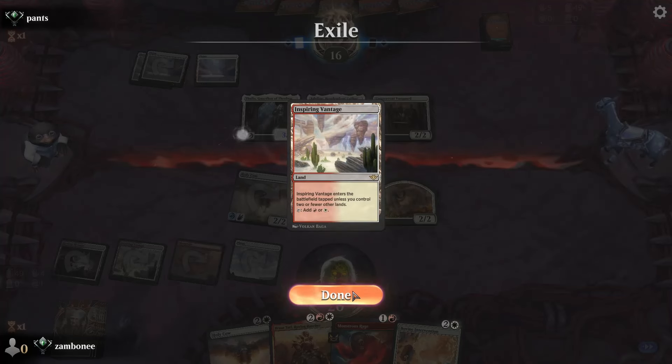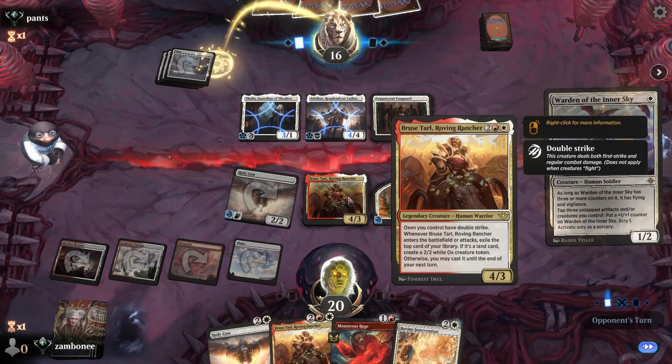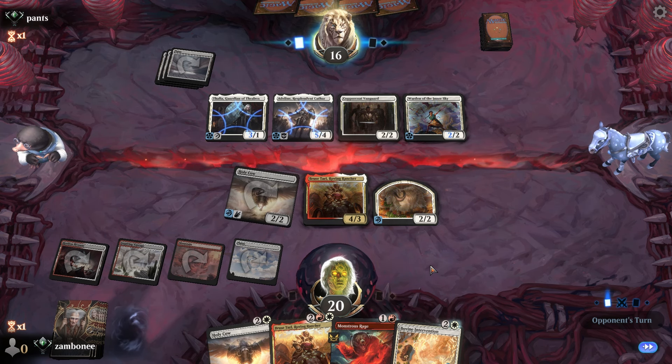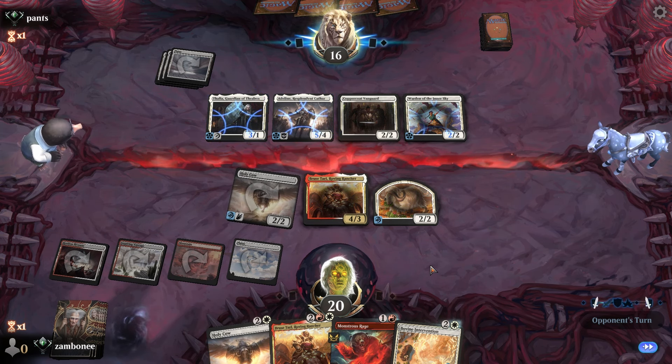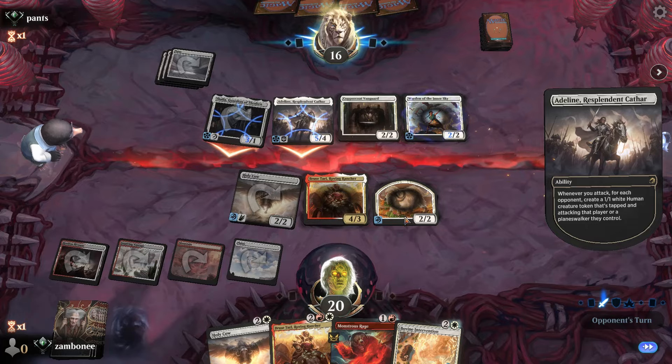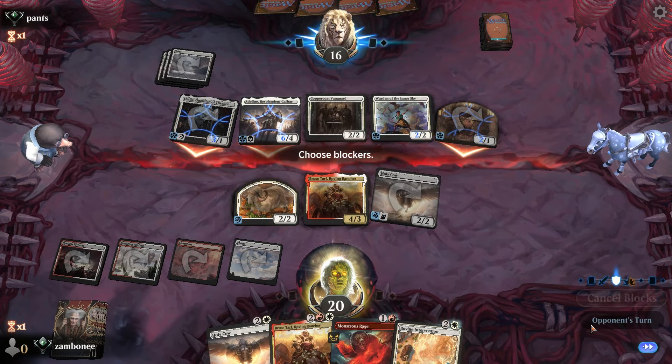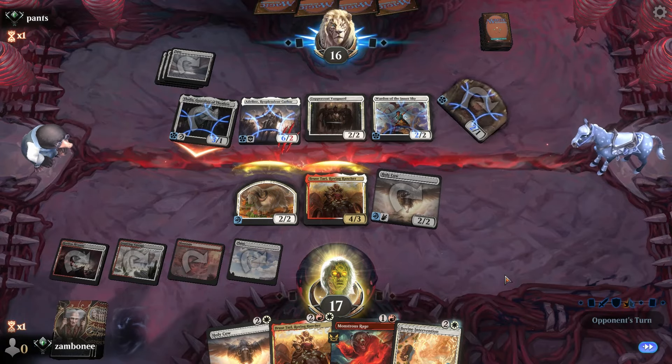Does that get exiled? Exile the top card — land. Oh, so you don't get the land. Pretty sweet. I guess I'll be taking three. Double strike. I guess you don't know how double strike works.